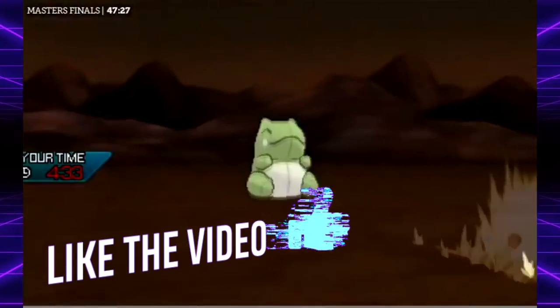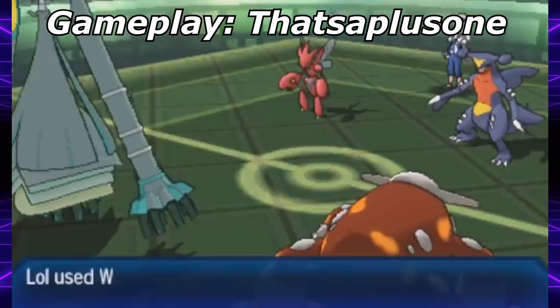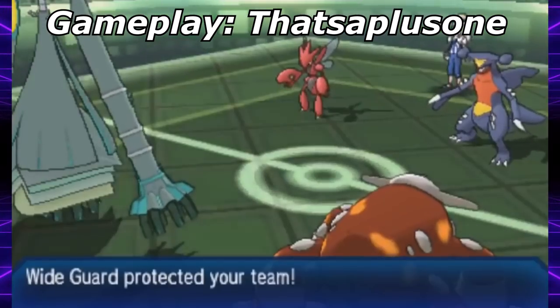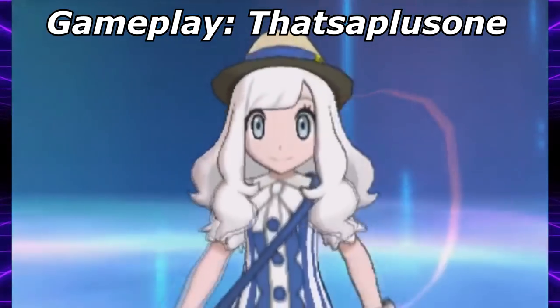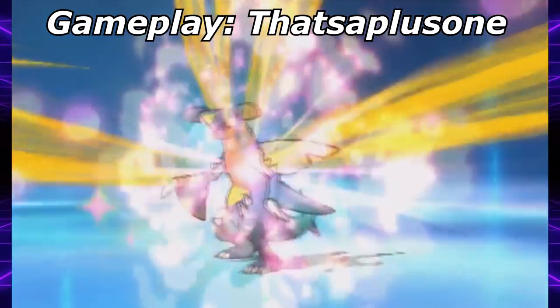In Ultra Sun and Moon upon release, some players noticed something huge: if a Pokemon were to click Wide Guard on the turn a Z-move came out, it would not only decrease damage for itself but also its partner.